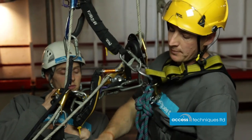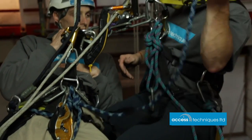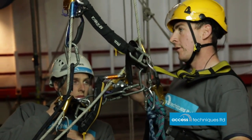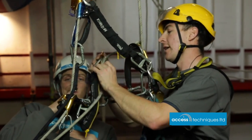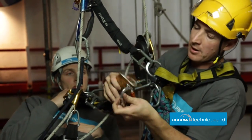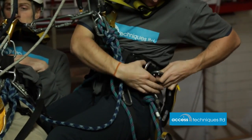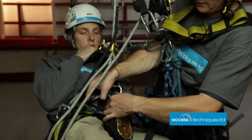So that's in there. I now need a backup from him to me, so I'm going to use his long cow's tail into my central D-ring, do the gate up. So I've got two points to him. I can now take his backup off, and depending on where we're going next, I might need that, so I might just steal it. And then I'm going to take his descender as well, because I'm going to need that.